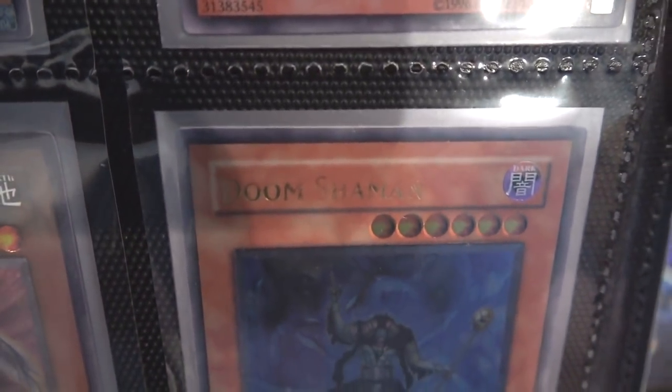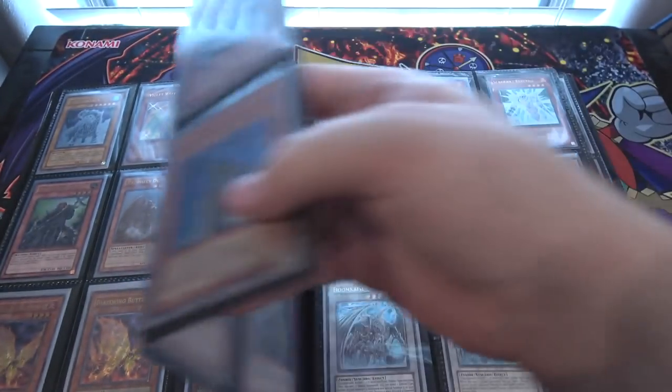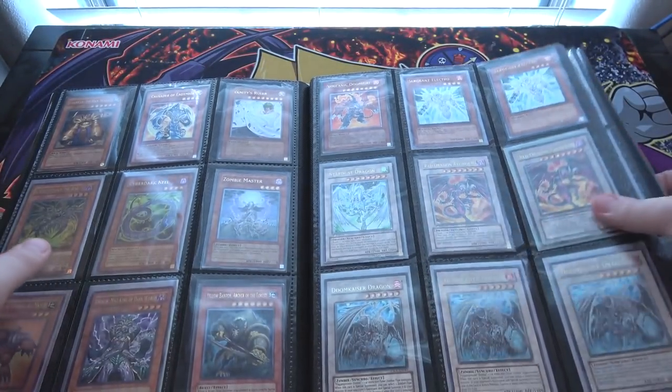Doom Shaman — this one's kind of a misprint, in a way, just because the name isn't on there. It was kind of faded, and that's how I got it back then. It wasn't damaged or anything. So it's kind of a misprint, sort of — it almost ended up without a name.